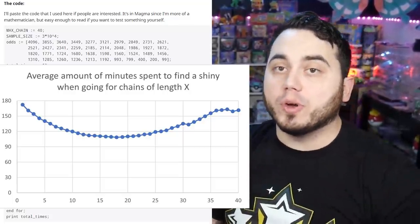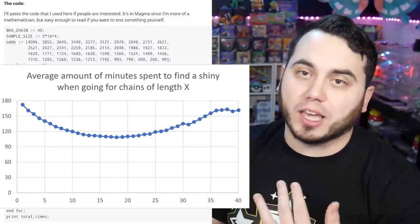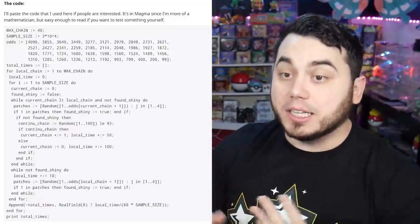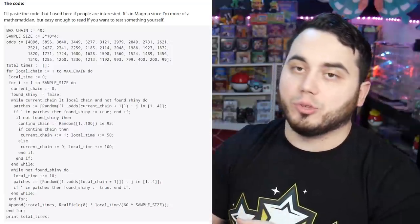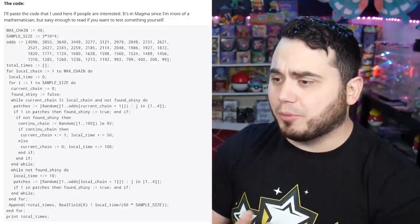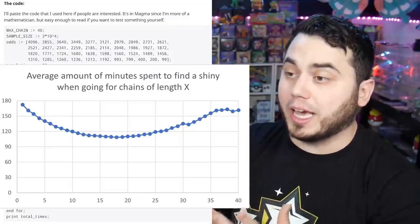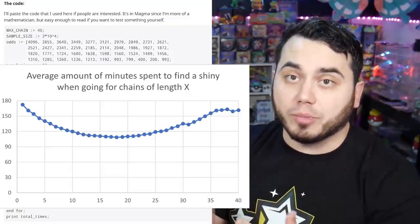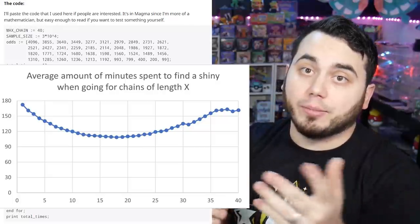There are a few instances where going to 40 still makes the most sense. First, if you care about better stats — higher chain length gives a much better opportunity for higher IVs in your Pokemon. Second, if you're trying to get a lot of the same Shiny Pokemon, like 10 Shiny Eevees, going to 40 gives you the highest Shiny chance and lets you chain off the Shiny every time, assuming the 93% success rate continues. Otherwise, getting to 17 seems like the play. Let me know in the comments whether you're going to try chaining to 17 and resetting, or sticking with pushing to 40.